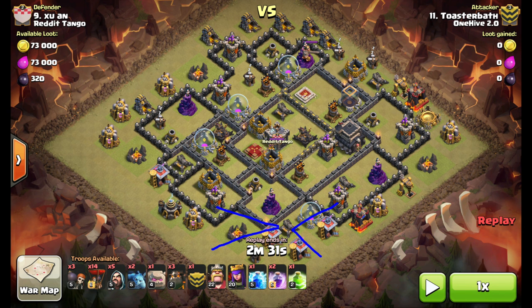I brought two Minions to take out this Dark Barracks here, just to create as wide a Funnel as I can. I drop a couple Wizards right there and then two more right here — they're going to end up taking out the Army Camp and then getting the Archer Tower, and this Archer Tower is going to go down as well. Three Wall Breakers at level 5 to get through the level 9 walls. You only need two for level 8, but three for level 9 walls.